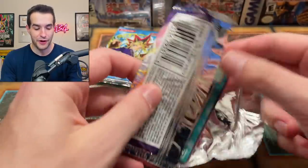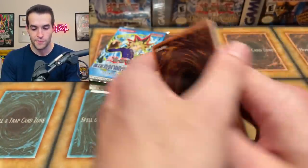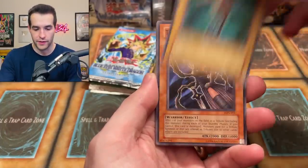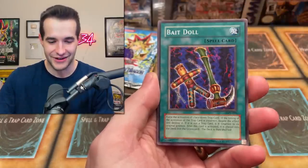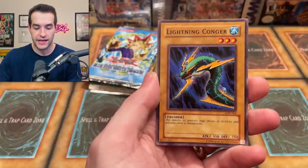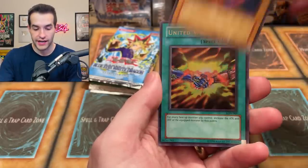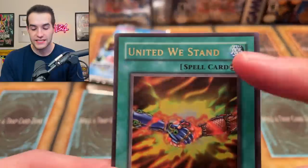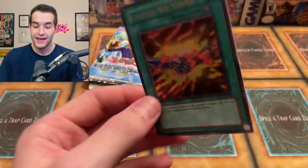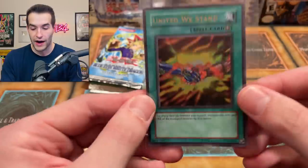Here we go. We have a Boneheimer. Will we pull a foil for Benjamin? The Unfriendly Amazon. We've got Swordsman of Landsty - you love that card. Bakedall, actually a pretty decent card as well. Miracle Dig, the Lightning Conger, Dancing Fairy, the Worm Adrake. And an Ultra Rare United We Stand! Spell card - even though it says Magic Ruler on the pack, it's a spell card. That's a different thing about 2003 - they actually had both spell cards and Magic Ruler. Ultra Rare right off the bat!